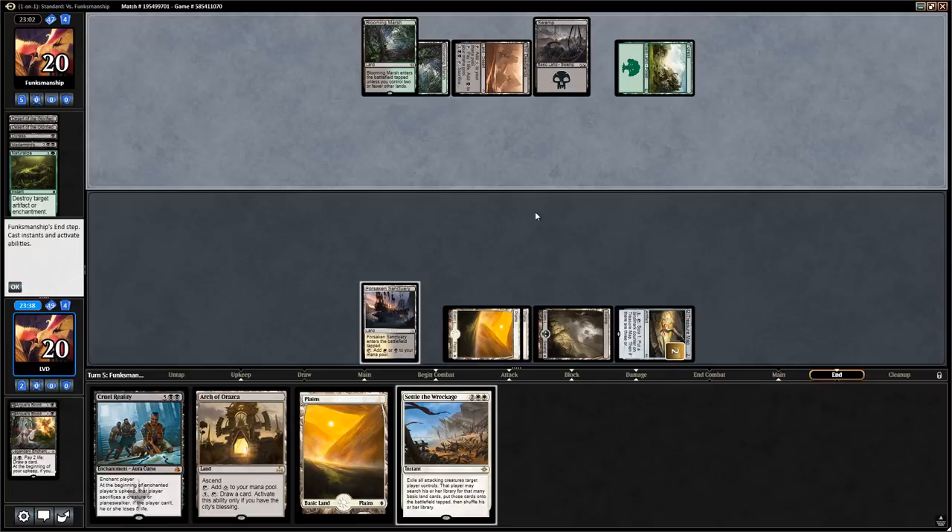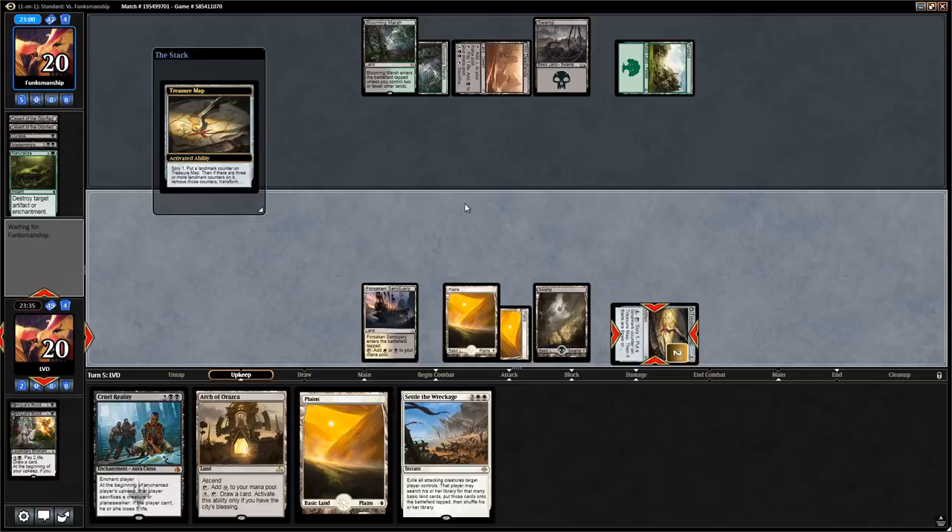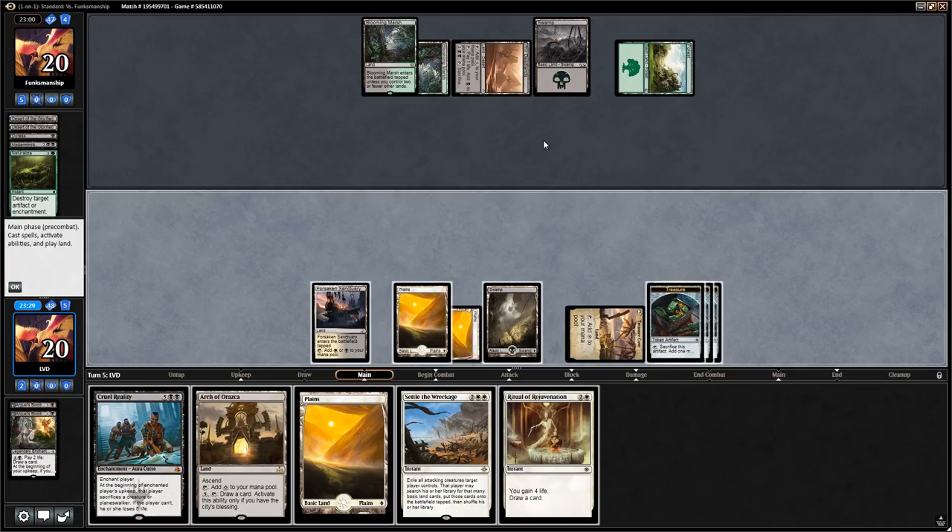We bottom a Swamp and draw a Ritual. We count our permanents — we're one short of Arch drawing us a card so we don't want to expose it to a potential Field of Ruin yet. We just play the Plains and say go. There's Scavenger Grounds — not an Hour of Promise, so that's Vraska. No, it's Hour of Promise and the opponent is ramping. They do get two zombies which we eventually have to deal with. This is going to be interesting — we wonder what their curve topper is like.